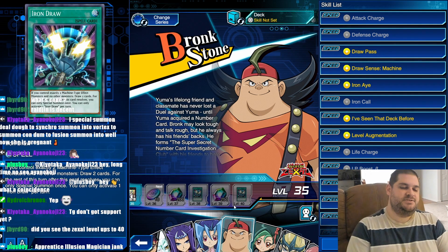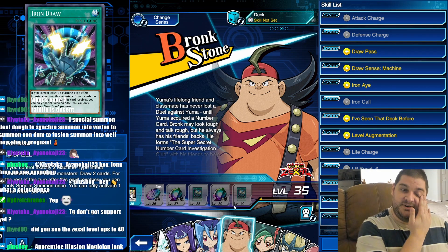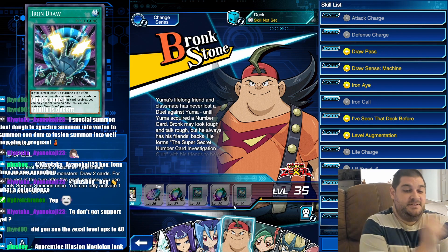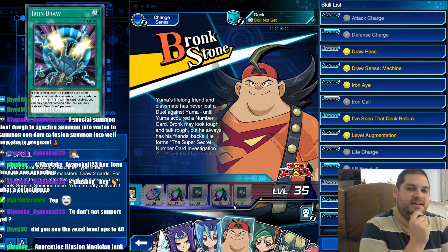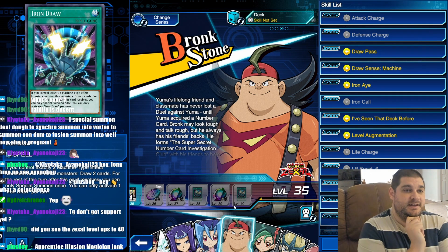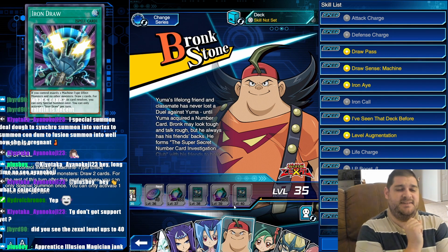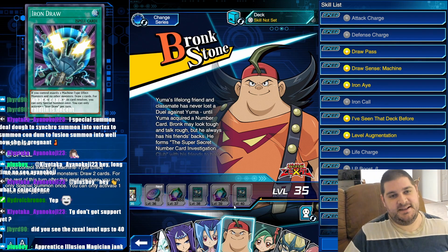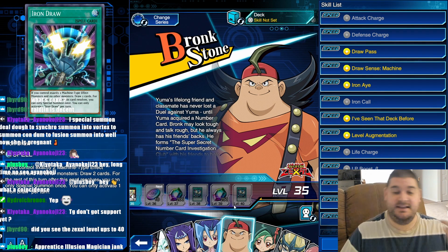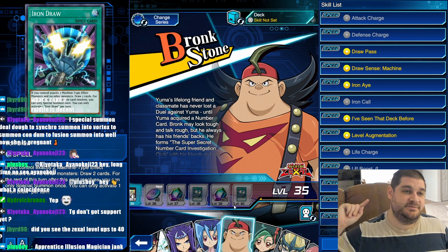Bronk gets Iron Draw. If you control exactly 2 machine-type effect monsters and no other monsters, draw 2 cards. For the rest of the turn after this card resolves, you can only Special Summon once. You can only activate 1 Iron Draw per turn. So this is probably going to be good in Gimmick Puppets — this is probably better than the Quattro level up for Gimmick Puppets. This is also probably good in Mechlords. Mechlords wanted to use the card that required they only control 2 Mechlord monsters, but the way their turn worked out, that never happened — because they went from Obligato into 2 level 4s and then Weissle, so you had 3. But if you Exceed Summon into Girgant X after that, then you have exactly 2 monsters — they're just not both Mechlord monsters. This makes the Mechlord turn 1 a lot better, and Mechlords is already kind of like a low tier 4 deck, so I think this will definitely see play in Mechlords.